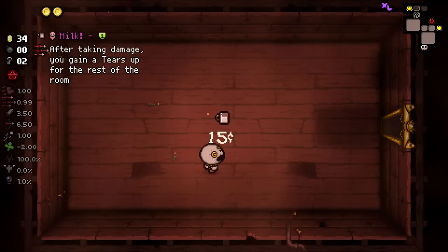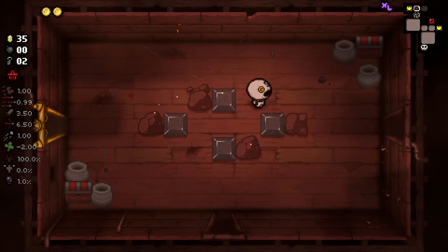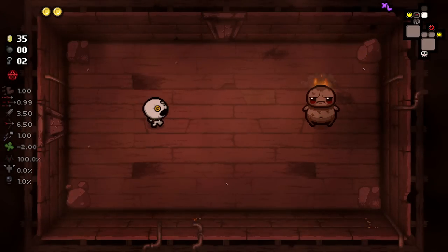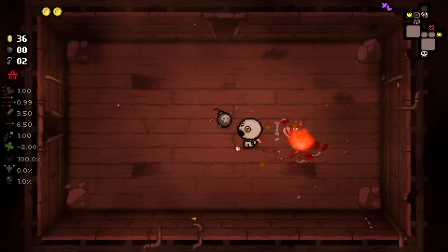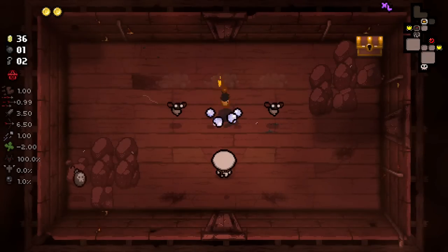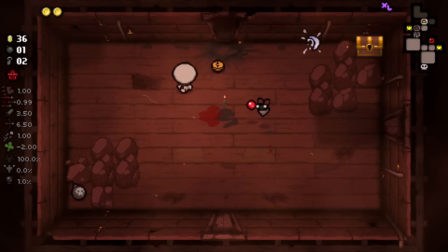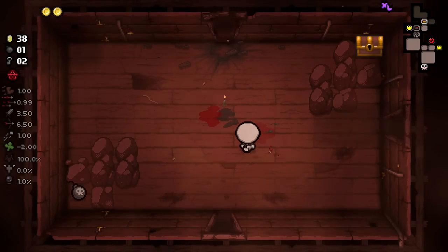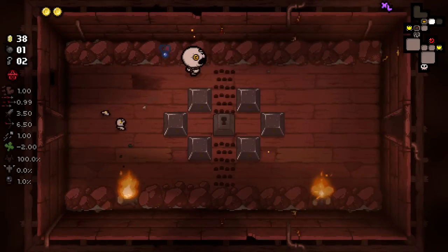Milk — another item I really don't care about. Unfortunately, not great to start here on this first floor. Two items that I think are kind of trash. I might take Sump after seeing what the devil deal is, just to see if it's any good, because it might be. But I feel like it'll either not work or just get me killed straight away.